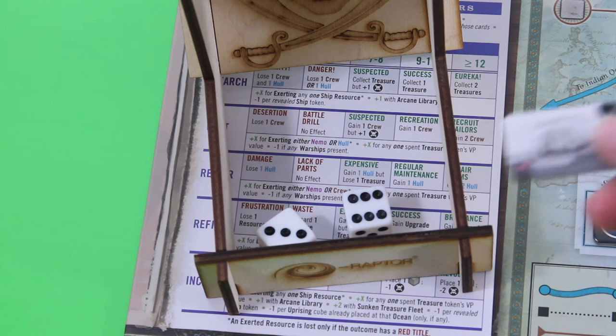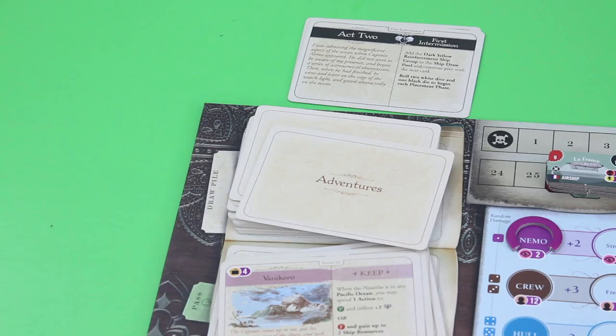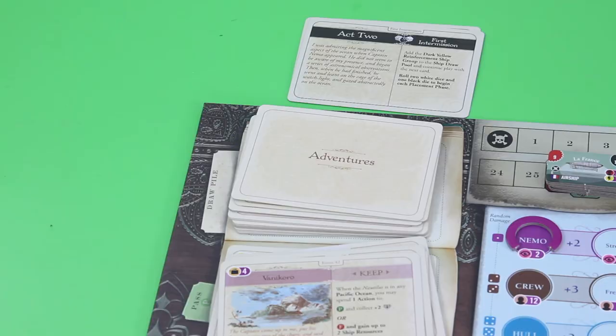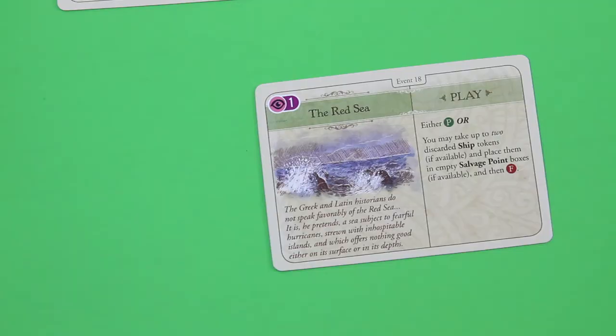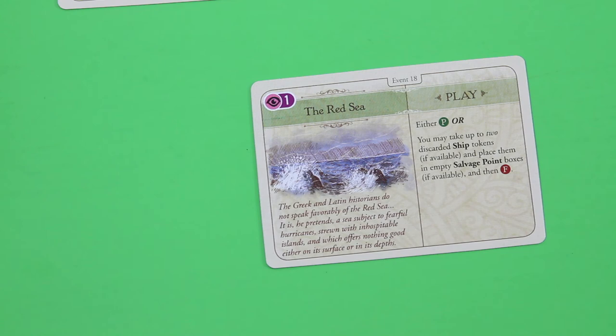That's the end of the round, so let's do one more for this video. Next adventure card: The Red Sea. 'A sea subject to fearful hurricanes, strewn with inhospitable islands.' Either pass for four victory points, or make two discarded ship tokens and place them in empty salvage boxes if available. We don't have any empty salvage boxes, so I'll pass this card and gain four more points. Roll for placement — not a lull turn, three more ships.